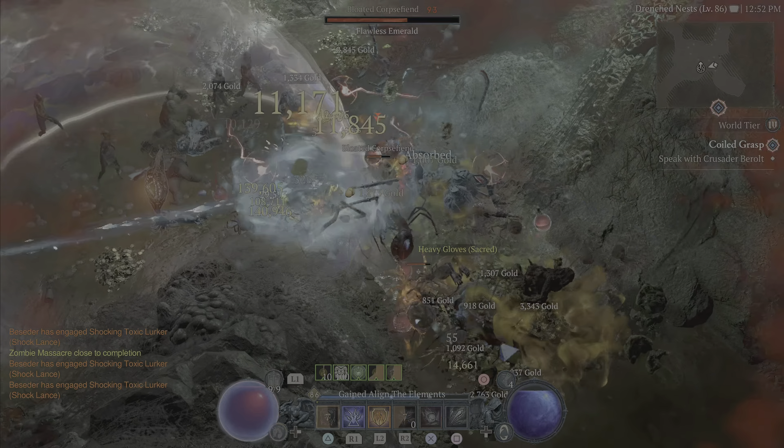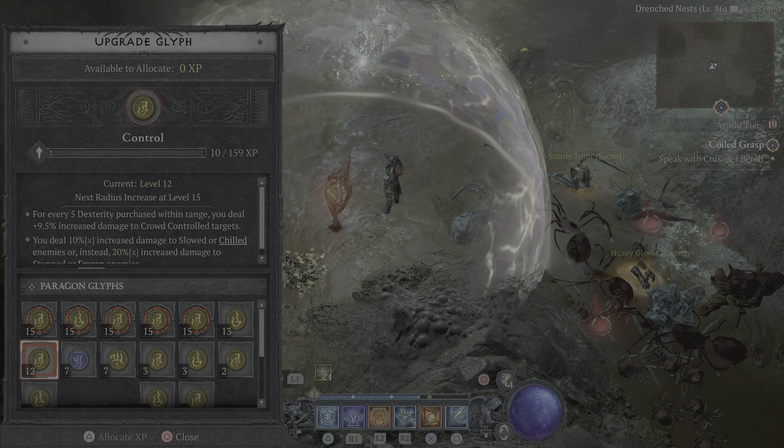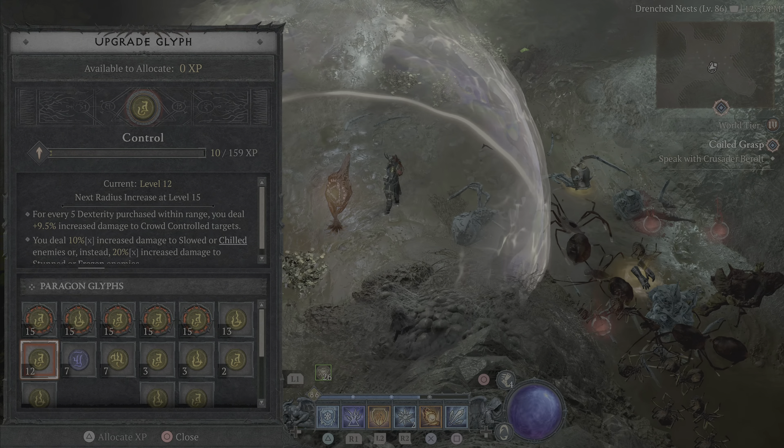At the current state of the game, the main purpose of Nightmare Dungeons is to level up Glyphs that you need for Paragon Boards. Experience from clearing high-level Nightmare Dungeons is only slightly more than from regular dungeons, and the same applies to item drop rates. However, Nightmare Dungeons do drop high item power level items more frequently. The developers have already announced some Nightmare Dungeon adjustments, though without specific details.